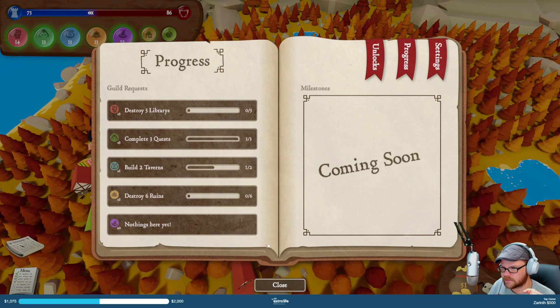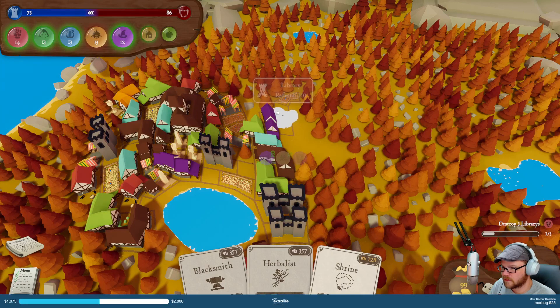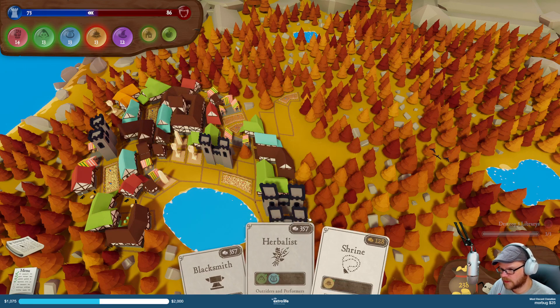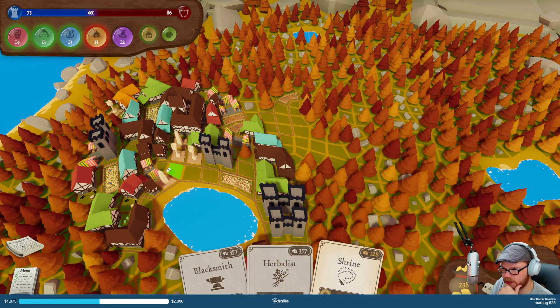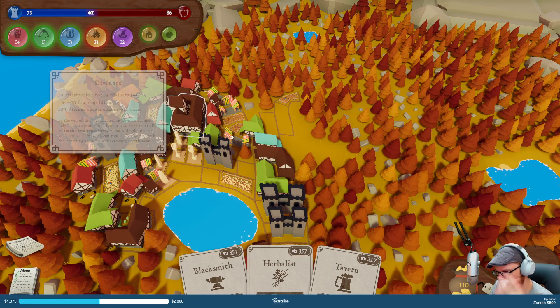Destroy three libraries. So the cheap one's all the way down there — done. We also need to build a third tavern. I will throw a shrine in, just because that's mad — they're mad now, because there's only 10 sides of satisfaction for 13 of them, so they're gonna be cranky. There's a tavern that I need.